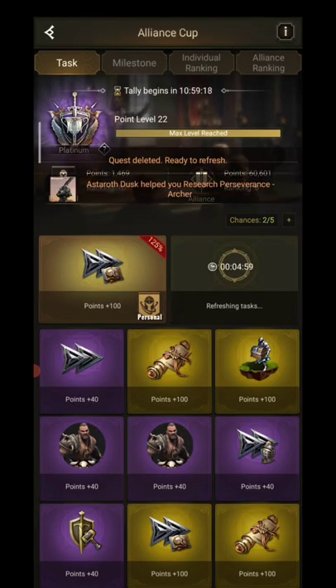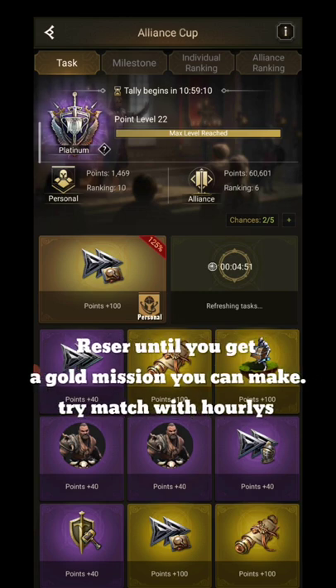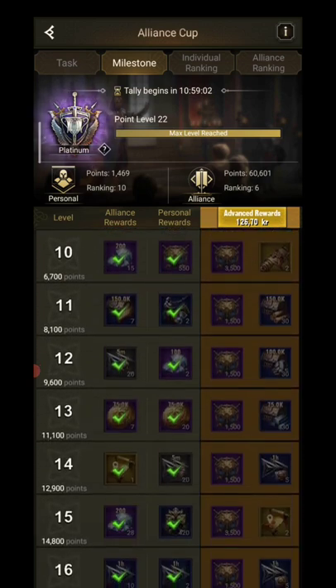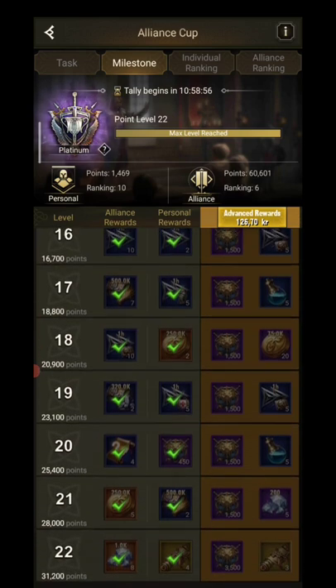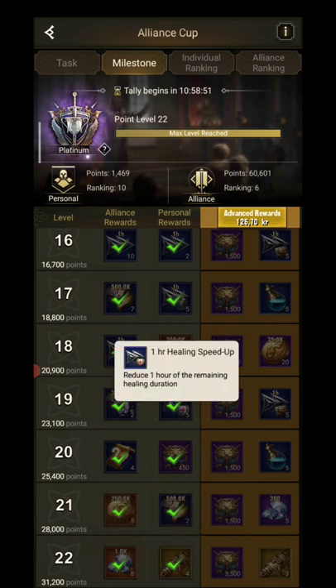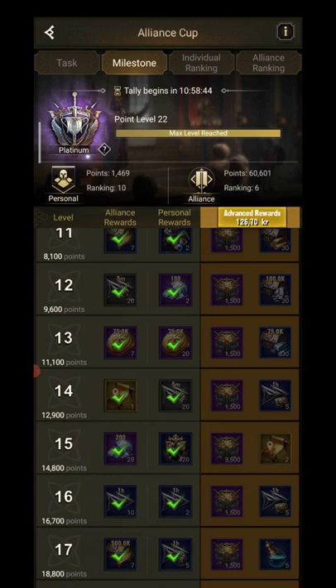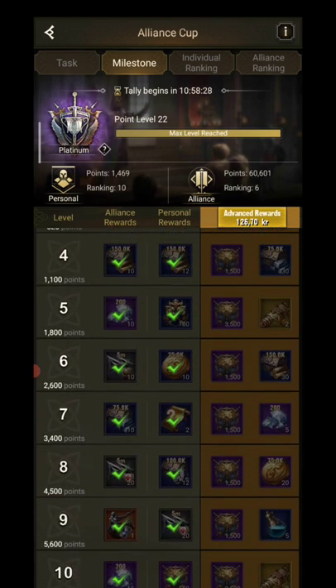There's a 5-minute waiting time and then a new one will appear. The research one I can consider doing. The points are added and you have these milestones both for the Alliance rewards and for your personal ones. It's a bit dark but you can see there's some super recruitment tickets, healing speed ups, and war badges — different rewards. You can also buy advanced rewards.